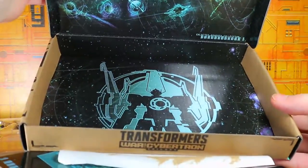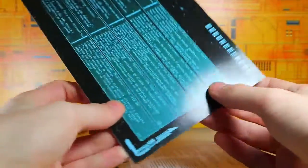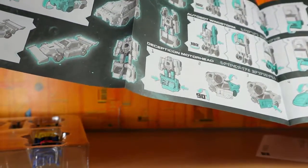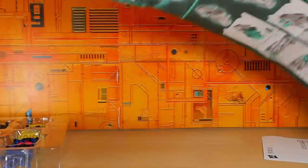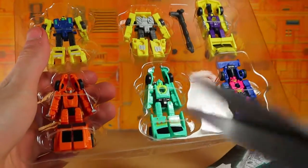You also get the instructions, which is good if you're trying to figure out the names. I like that artwork right there. You also get this little card thing — I think it's from the Botropolis pack — and it's got a little description on the Micron planets and the Micromasters, so that's pretty cool. You get the white sheet, and of course the instructions. I don't think I need the instructions, even though there is one particular team of Micromasters that I don't have.